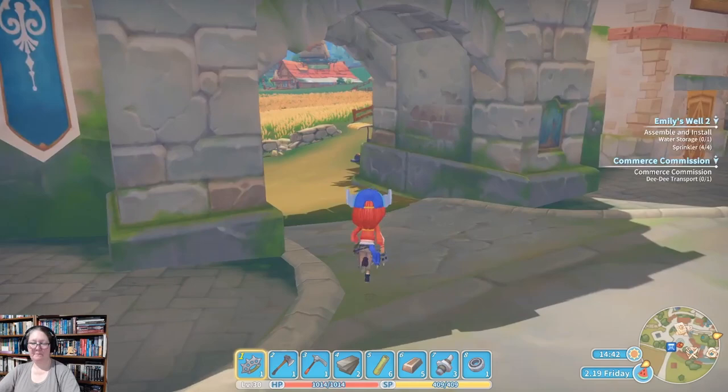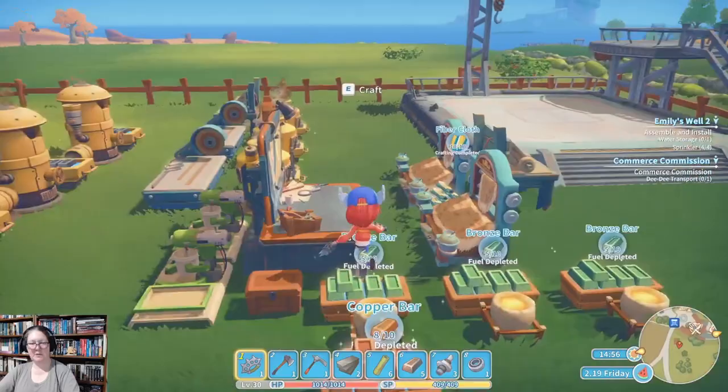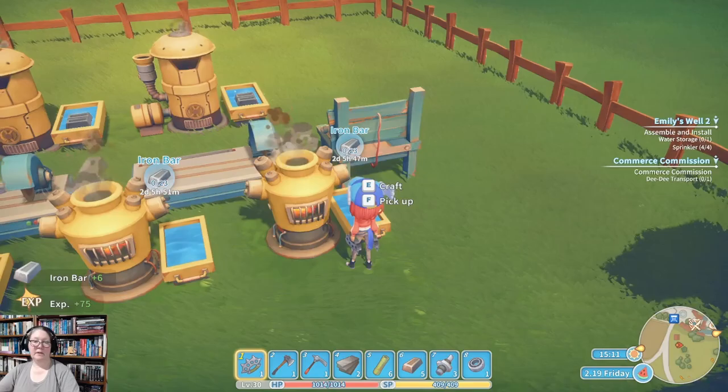We also have a tank to make. Let's go see if our trick with the three burners actually worked — we need to flip those back to carbon steel as soon as we can. Not quite done yet, but we will get it done today. We just need one more carbon steel bar.